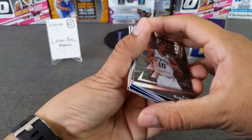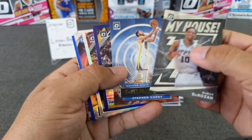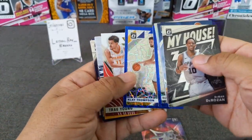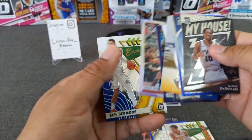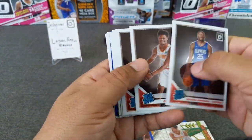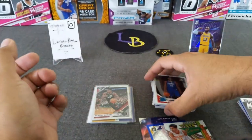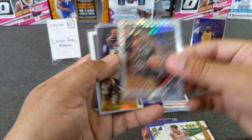Let's do a recap of the inserts. We got a T-1 Paul Millsap, Klay Thompson, Trey Young, Cody Zeller and Ben Simmons. Here are our rookies — our rookie stack. No big huge bangers, but some nice PC hits for sure. Nice checkerboard for sure.